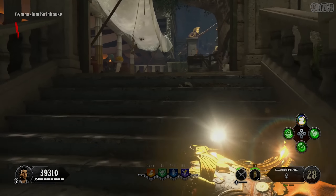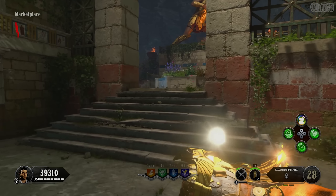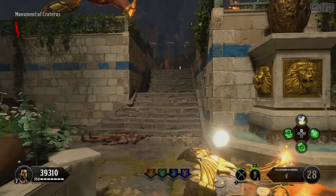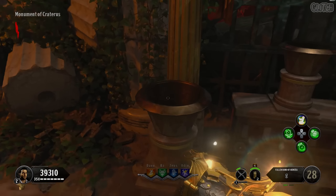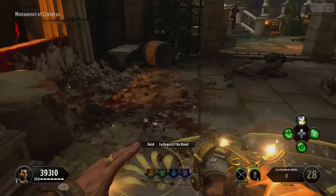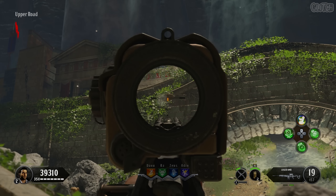The first mirror can be found on the outside of Apollo's temple. For this one, I usually align and shoot it from its bowl location, which is outside the gymnasium bathhouse. From there, try and get to the shrine as fast as possible before the orb fades. If it does fade, simply shoot another orb and try again. Once at the shrine, melee either the left, right, or center bowl.